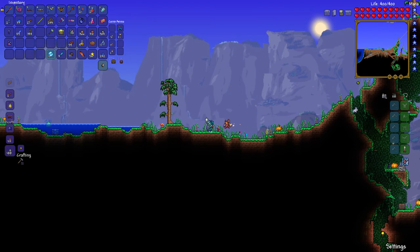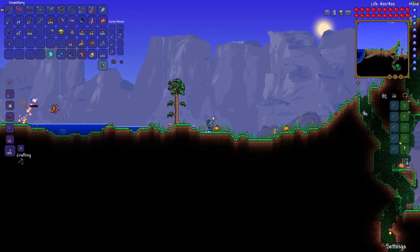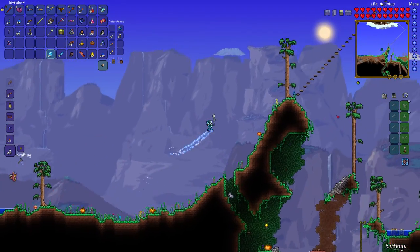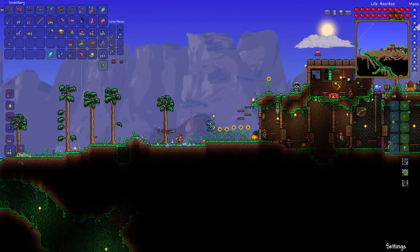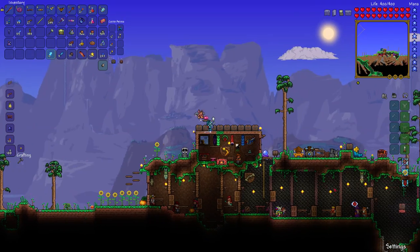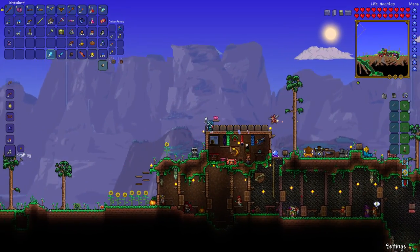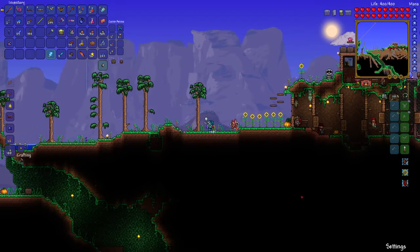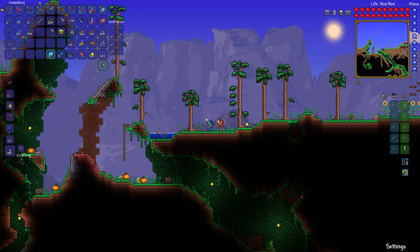Secondly, if you're on console or mobile, there's a really easy way. You can just buy them from the Dryad during a blood moon. The Dryad is the girl with the green hair and the leaves and stuff — she sells you little powders and stuff. If you're on console or mobile, it's a mere 40 gold during a blood moon.